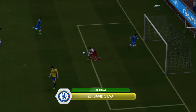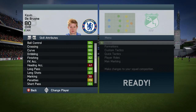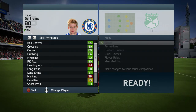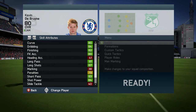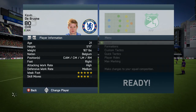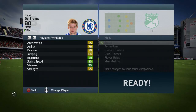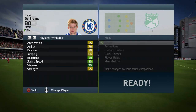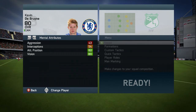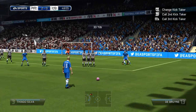Moving on to Kevin De Bruyne — when you look at his in-game stats you don't see the dark green like David Silva, but every stat that needs to be green is green, except penalties at 79. Passing stats all in the green, shooting stats all in the green. I love his 87 long shots. He has five-star weak foot and four-star skill moves with a high-medium work rate, meaning he's always in position. He has 83 sprint speed, 75 acceleration, 75 strength, 82 attacking positioning, and 80 vision — all of which play a key role.